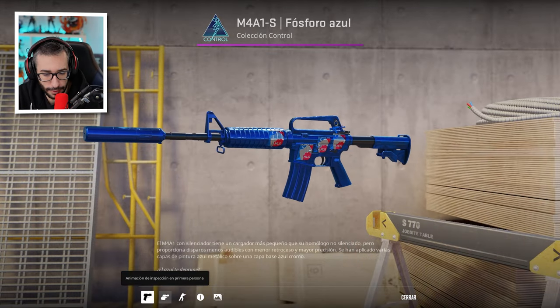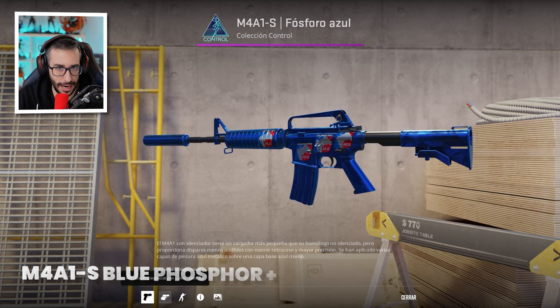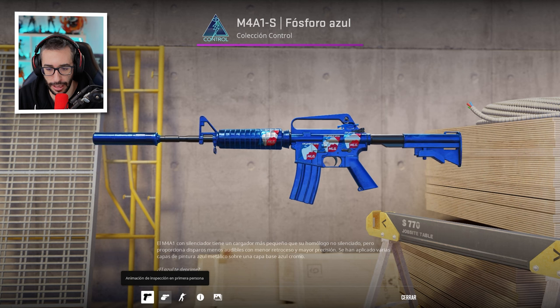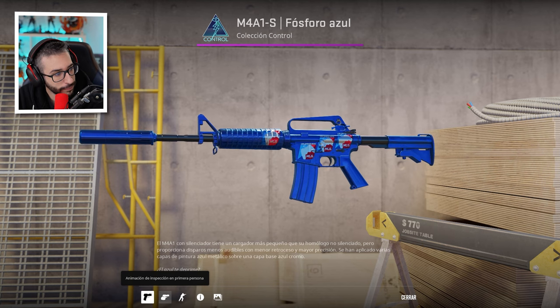Now we have a Blue Phosphor with the AK Diecast keychain — basically what we've already seen before. By the way, all these combinations you're seeing are real — they're not combinations created by us. There are people using programs, etc., but all of this is real. And here we have it with the MLG stickers, which also looks quite good.